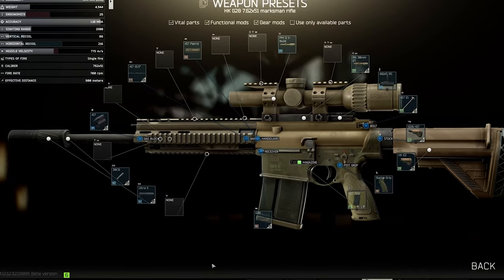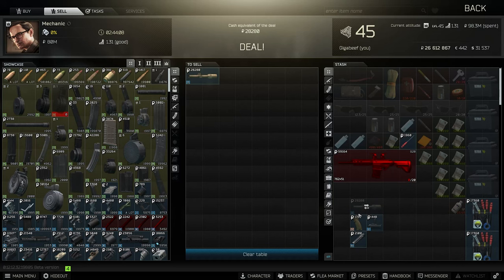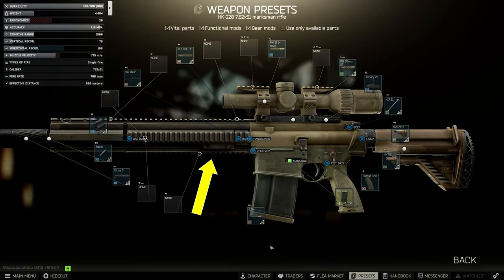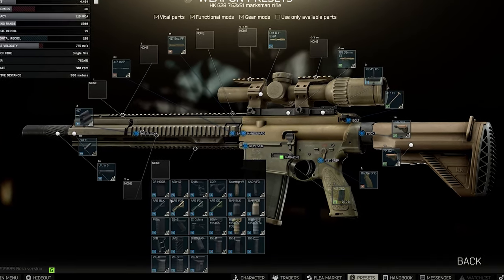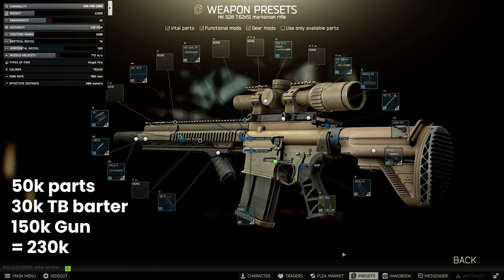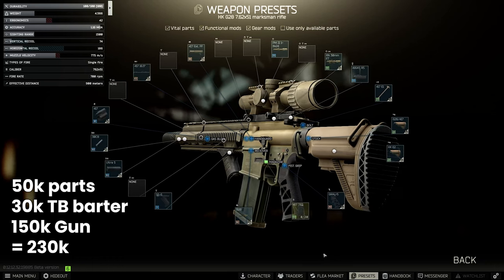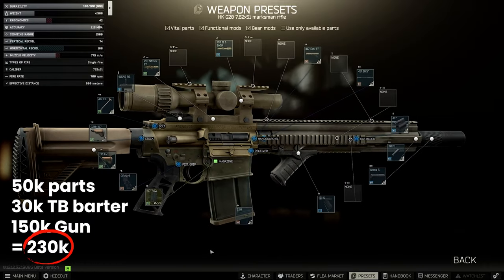My suggested build is using the Peacekeeper barter to start, selling back the parts mentioned before, then upgrading to the longer handguard for about 8k total after selling the old one back. From here we add a Thunderbeast suppressor, the SE5 grip, and a Grell pistol grip. This comes to 50k of parts plus 30k for the Thunderbeast barter — 80k total — plus the original 150k for the weapon itself after selling unwanted parts to Mechanic, totalling 230k before lasers and optics.